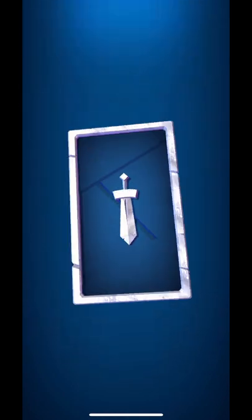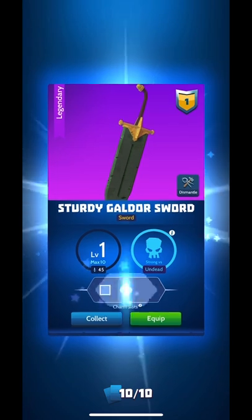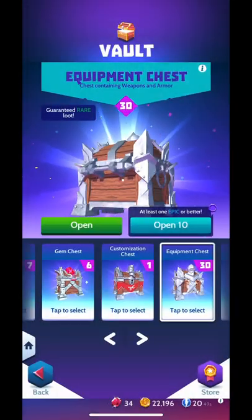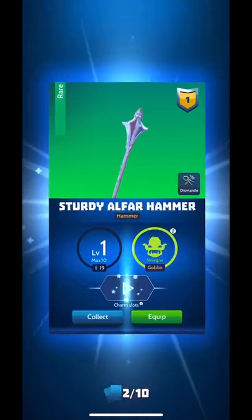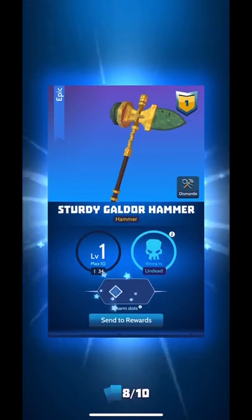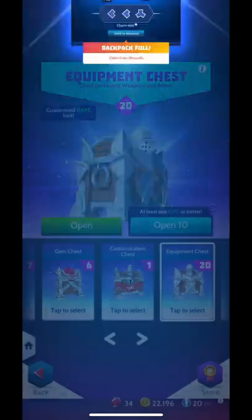We got an axe, another axe, another shoulder thing. Hey, we got our first legendary item — that's a sturdy undead weapon, strong against undead. We got more blunts, another sword. We're pulling the rare ones — the rare ones are gonna be hectic. We got some sleeves; I think I already have that one. New helmets, hey legendary sleeve, cool!